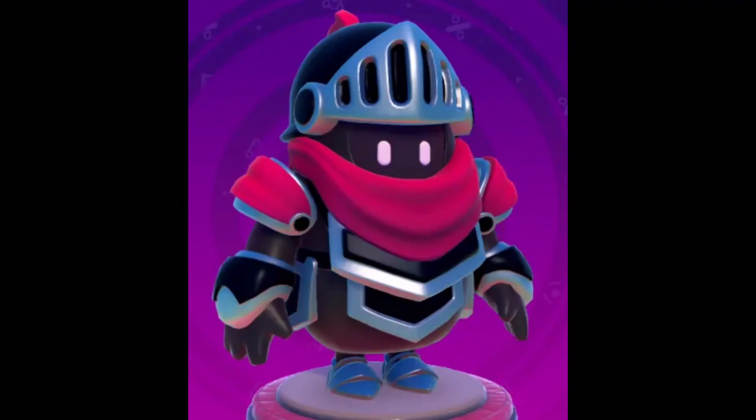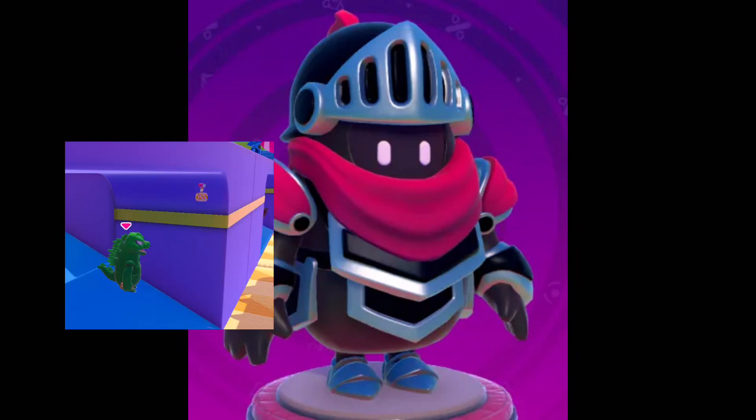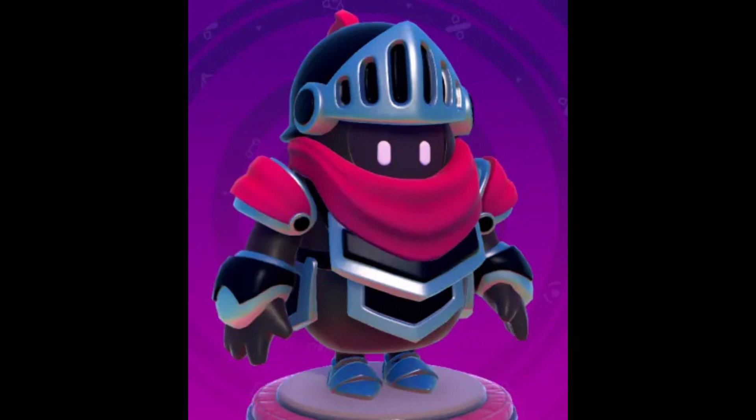Now we have the Dark Knight skin. This was given out to people who found the 'lil yeety' on all of the maps that it could have been on. If you see this skin, it's a flex skin.